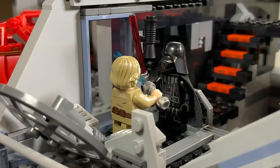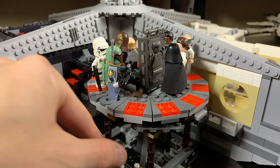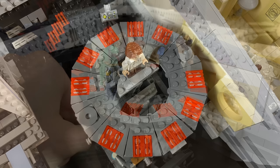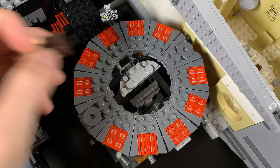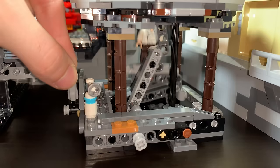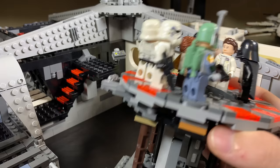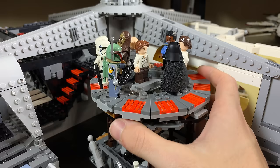The carbon freezing chamber features a wonderfully designed mechanism to drop Han and freeze him — just push a small lever. It's the most challenging part of the build to get right, so be careful. This is a major improvement over any past freezing chamber designs, including the one in the 2003 Cloud City set and the standalone 2015 version. Unfortunately the wall from the neighboring section is tan and doesn't mesh well with the chamber's aesthetic, but everything else here is excellent.